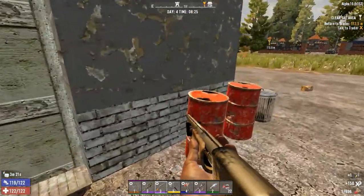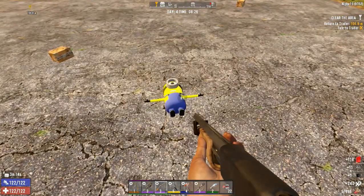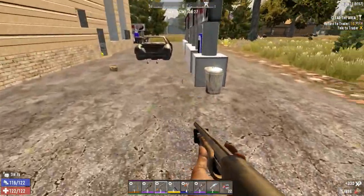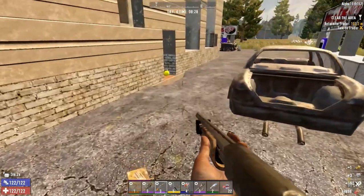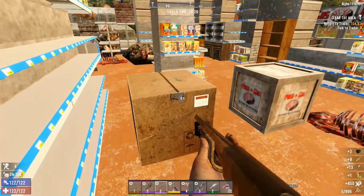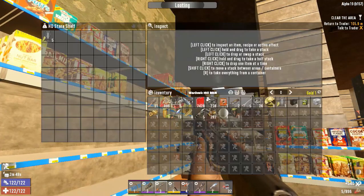We've got tons of class questing to do yet — speaking of class questing, we do have to visit the trader and see what we can get. I think it was one more large beef ration we needed, and then we can do the first cook quest. That'd be fantastic to get started on.